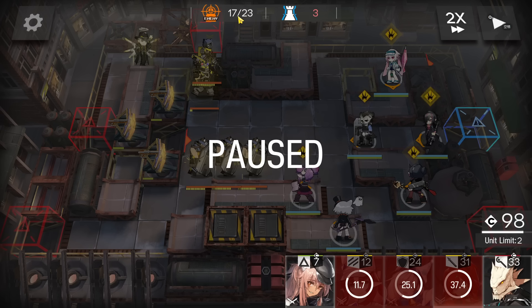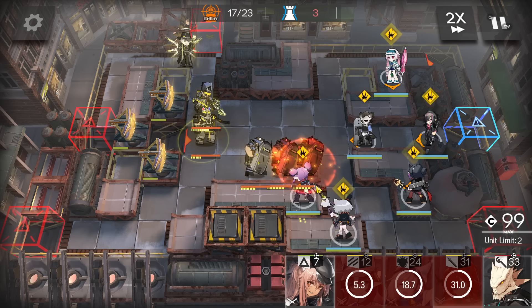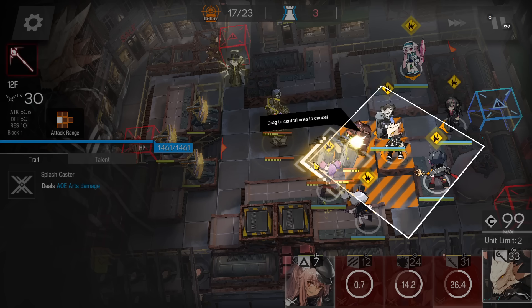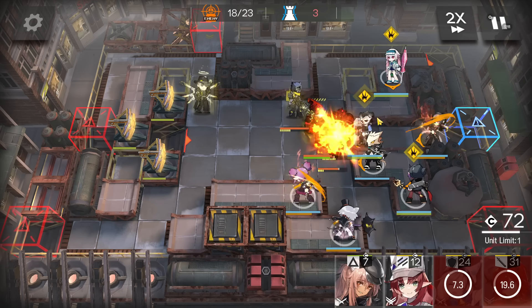Once the boss wakes up into the second phase, he'll immediately summon five enemies which are the second wave. Kill these enemies and then you only have to deal with the boss. Focus all your damage — you can deploy another caster here facing left side, and everyone's DPS including the guard's damage as well.